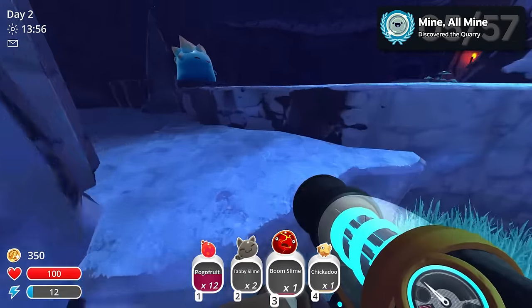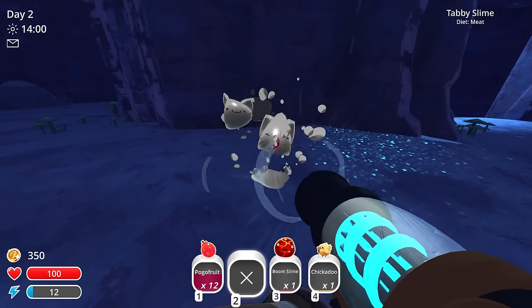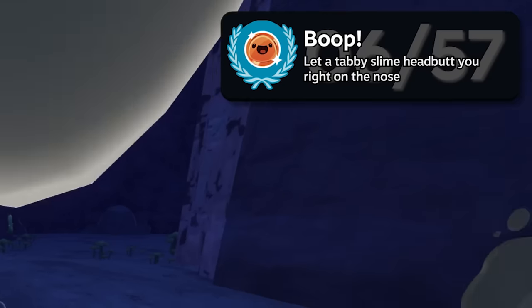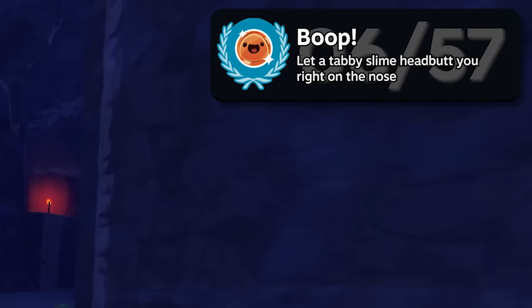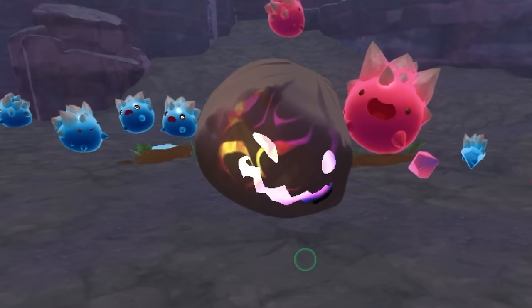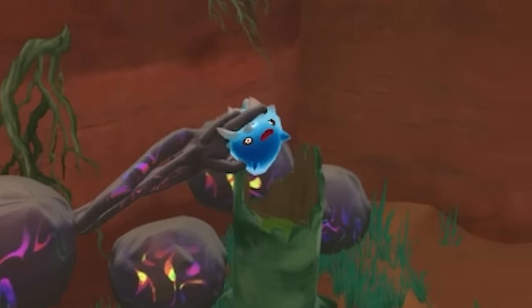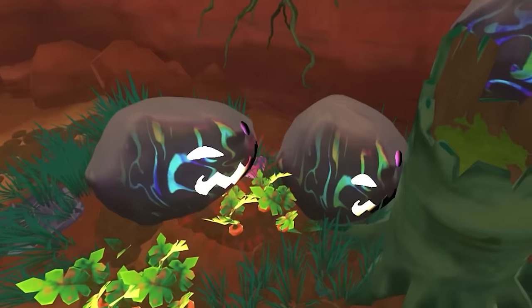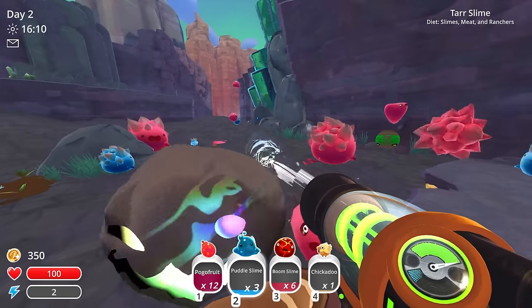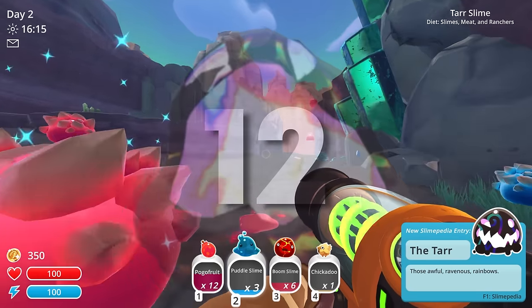I realized right here that I had tabby slimes chilling in my backpack that I could use to get my next achievement. This monstrosity is called a tar, and they attack everything, including me and even other slimes. Despite all that, to get this next achievement, I am forced to embrace it for 15 seconds. I hate these little things.